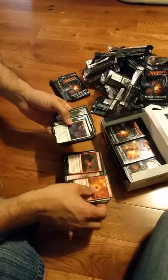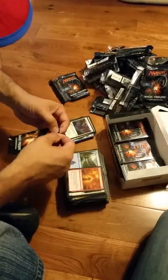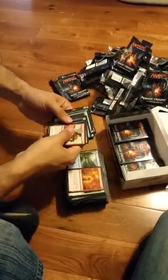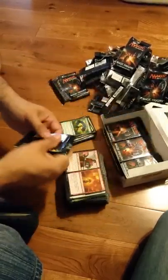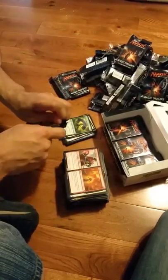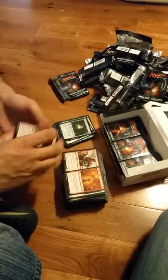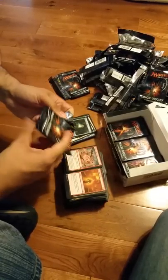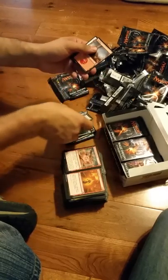Jace! There you go — asked for a Mythic and you shall receive. And two Mythics right in a row. Herald of the Pantheon — another good one. Sword of the Animist, and that completes my set of four.